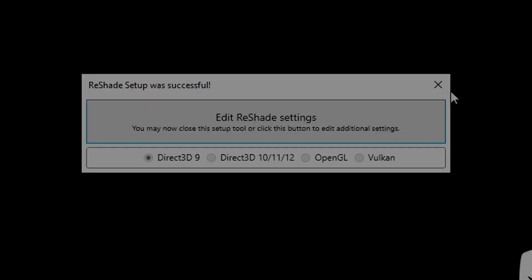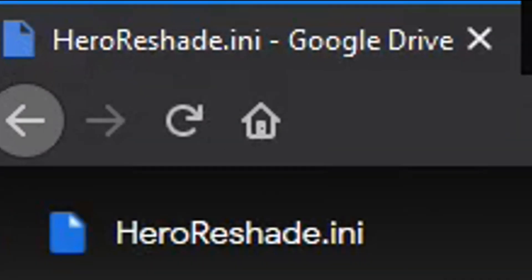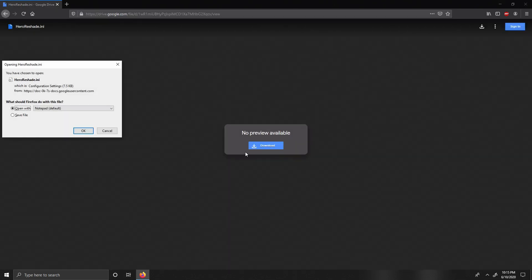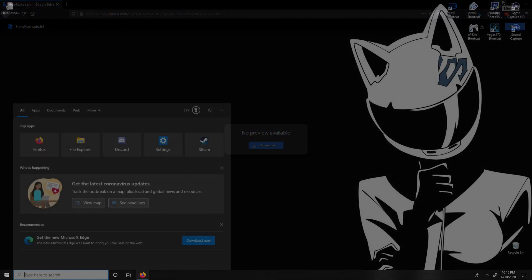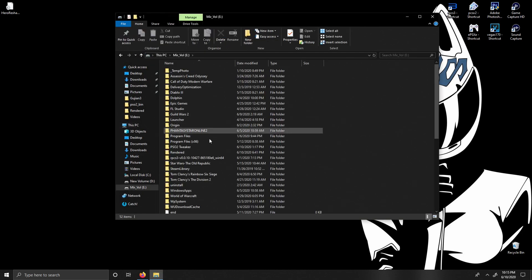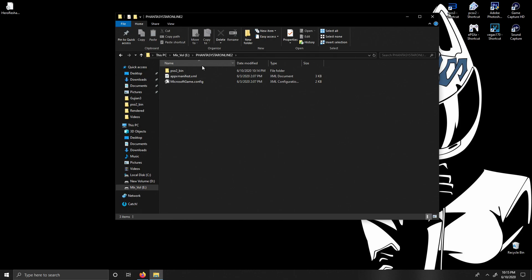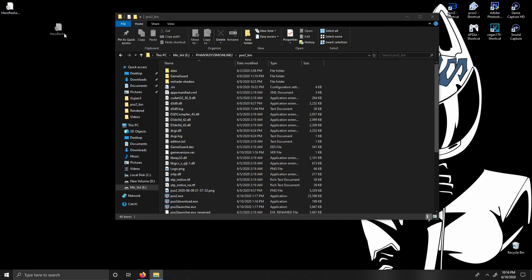Now we can move on to installing the preset. What you're going to do is go down in the description of this video and there'll be a link to the Google Drive. The Google Drive should have a file called hero reshade.ini. Go ahead and click on download. I promise there's no virus or anything. After downloading that file, go ahead and open up your PSO2 folder again, and you're literally just going to drag the file you downloaded into your PSO2 bin folder. Literally as simple as one, two, three.